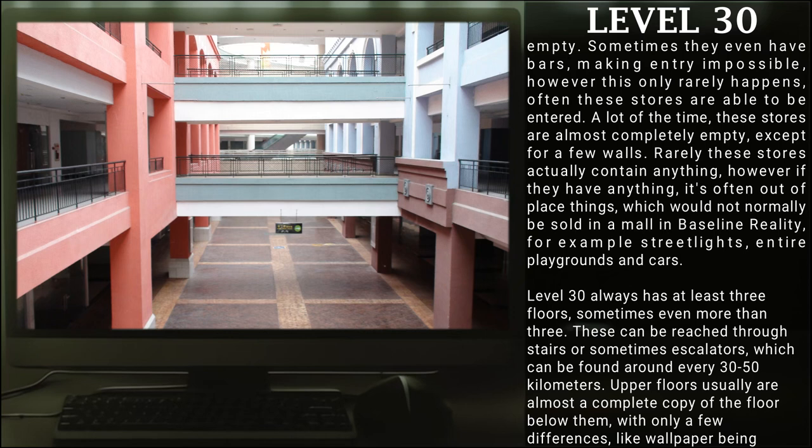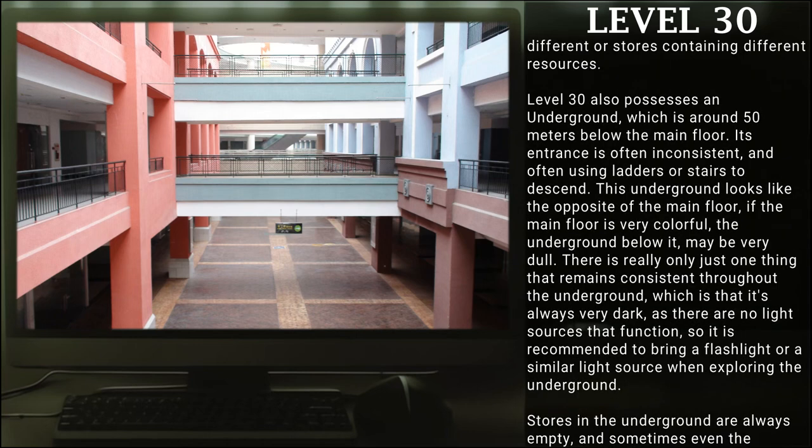Level 30 always has at least three floors, sometimes even more than three. These can be reached through stairs or sometimes escalators, which can be found around every 30 to 50 kilometers. Upper floors usually are almost complete copies of the floors below them, with only a few differences, like wallpaper being different or stores containing different resources.